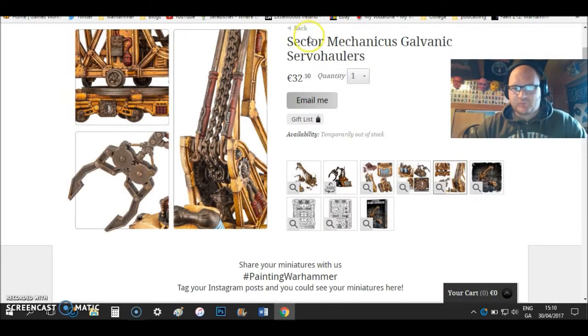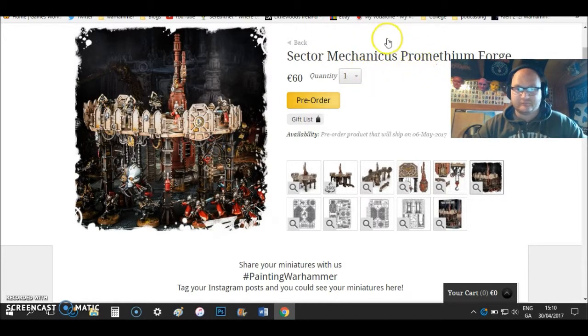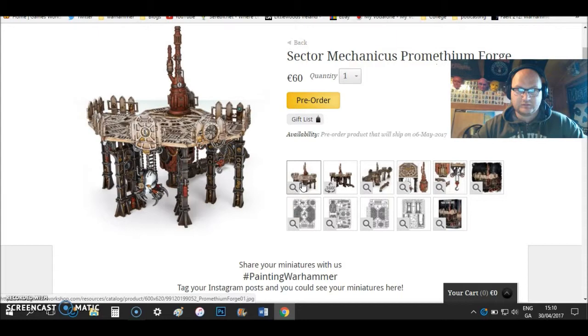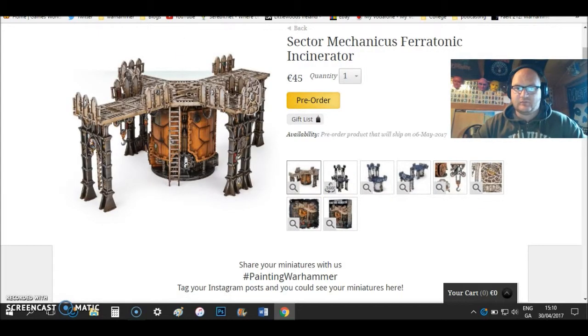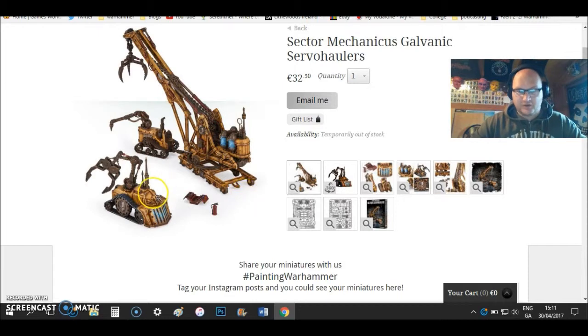With 40K we have three new terrain pieces — these are incredible, really awesome. You can get the Sector Mechanicus Galvanic Servo Haulers, then we have the Mechanicus Promethean Forge, and then we have the Ferritonic Incinerator. The Promethean Forge and Ferritonic might be a little bit familiar, but the Servo Haulers are so different from what we've seen before — these are incredible.